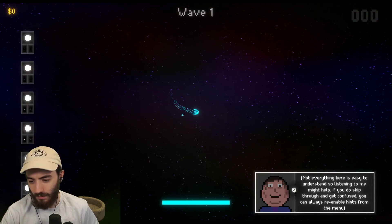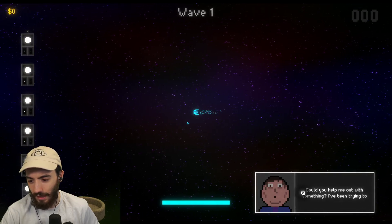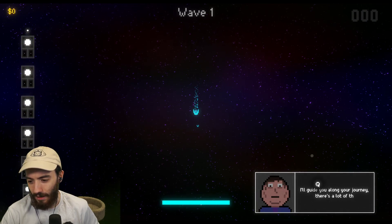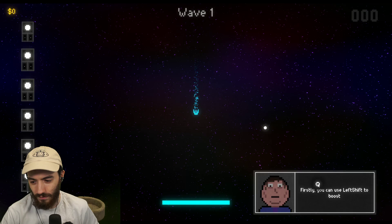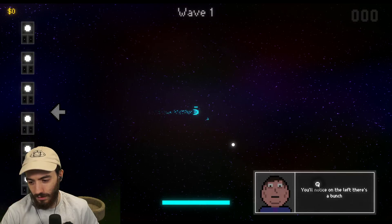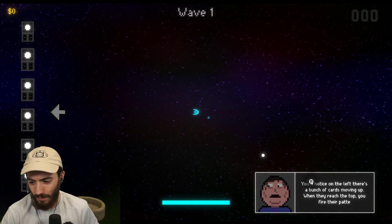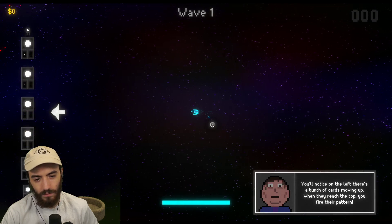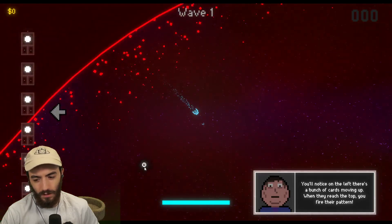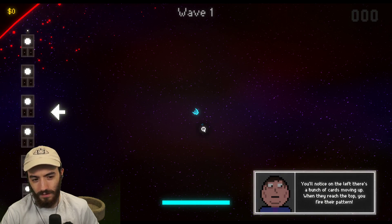If you do skip through and get confused, you can always re-enable hints from the menu. The in-game character Howard introduces himself and asks you to destroy 100 waves. He explains you can use left shift to boost, and there's a bunch of cards moving up on the left side of the screen — when they reach the top, you fire in that pattern.